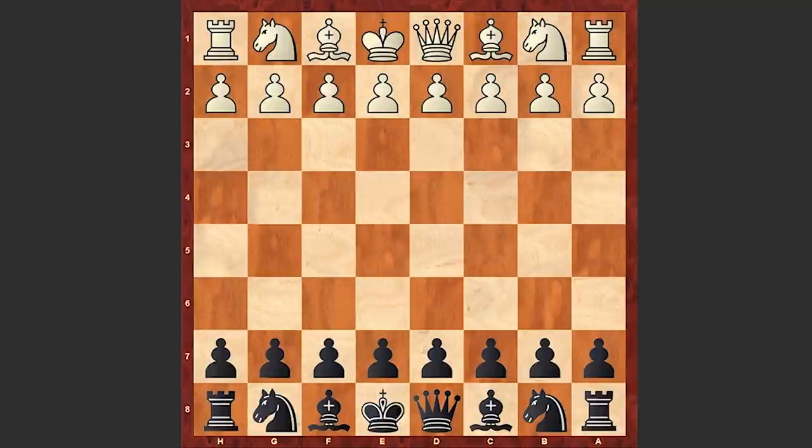Let me flip the board and watch the game from Ivanchuk's perspective. Sutovsky opened up with e4, to which Ivanchuk answered with g6 — he goes for the Modern Defence. At this point, Ivanchuk was in a must-win situation because he lost the first game. Now he is trying his luck with the Modern Defence,